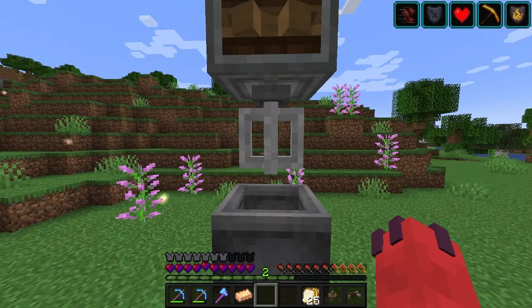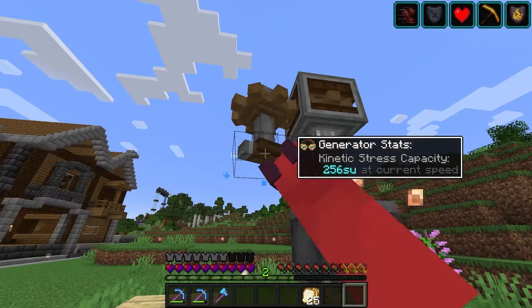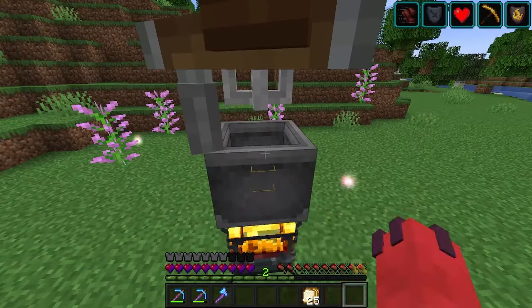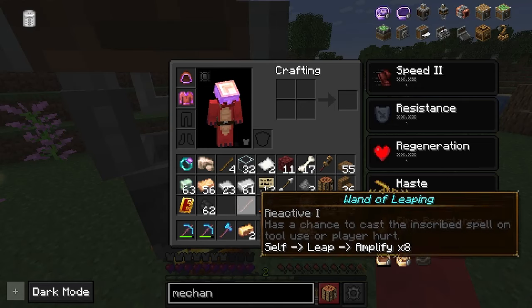Once heated, throw your copper and zinc ingots into the Basin, and provide some rotational energy to the Mixer. After a moment, brass ingots will be produced. You can safely grab your ingots by right-clicking on the Basin.